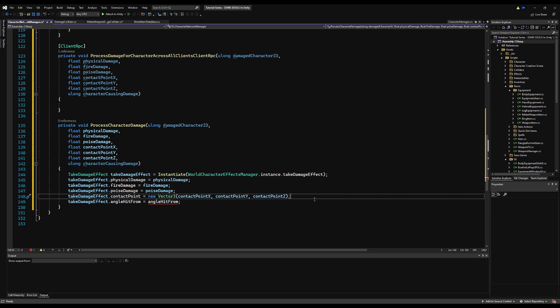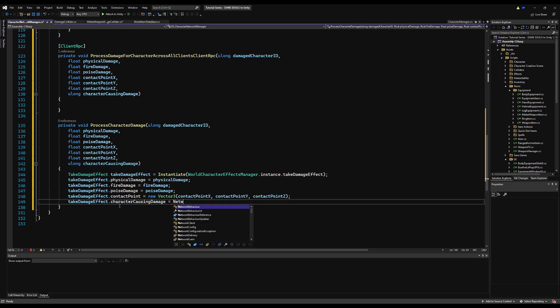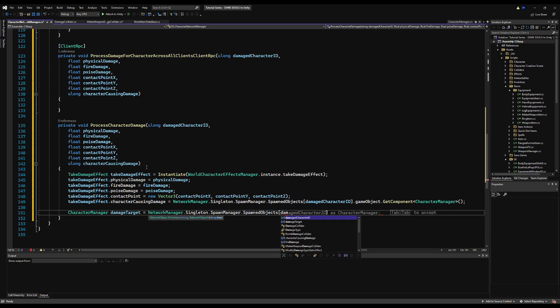We need to get the damaged character and character causing damage, but we can't use client ID because AI don't have one. We use the network object ID from the NetworkManager's spawn objects list. So: takeDamageEffect.characterCausingDamage = NetworkManager.Singleton.SpawnManager.SpawnedObjects[damageCharacterId].gameObject.GetComponent<CharacterManager>() — make sure character manager is on the same game object as the network object. Do the same for characterManager.damageTarget using the damaged character ID.